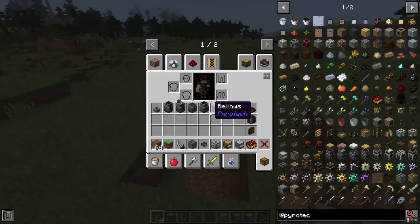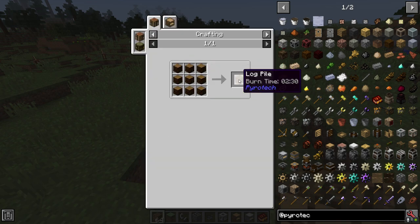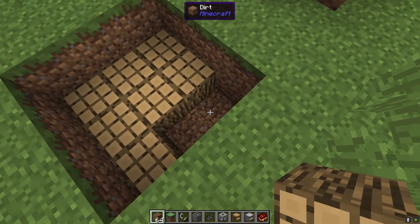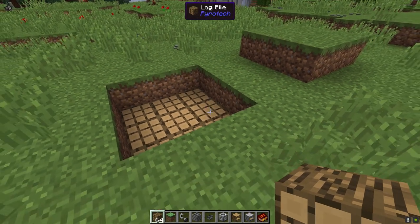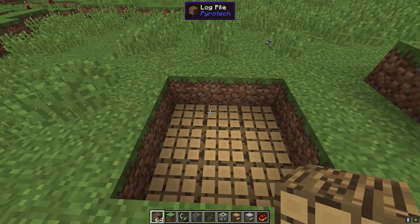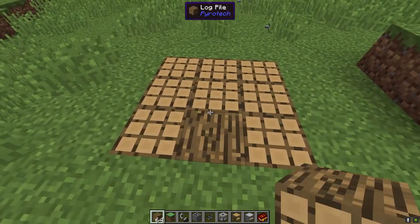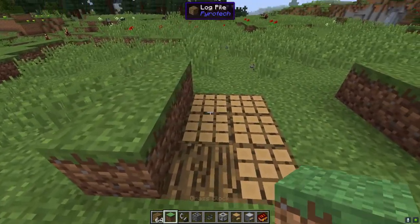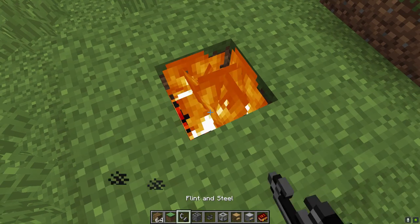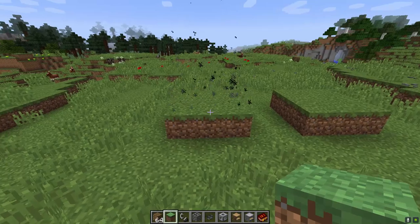What you're going to do is create log piles — these take nine wood per log pile — and then place them down inside your hole. This has to be surrounded by a non-flammable solid block, so dirt or stone will be great for this. Fill it up with your wood, then cover the top. Leave yourself one hole open, light it, cover it, and you'll see particles coming up.